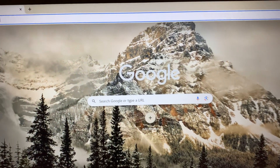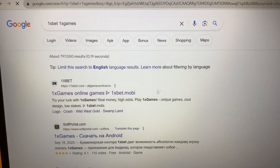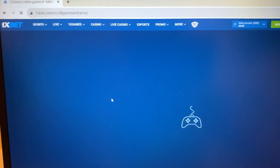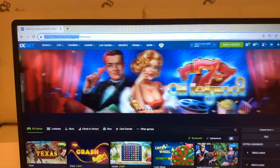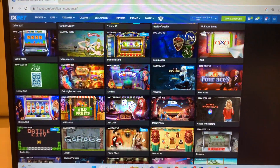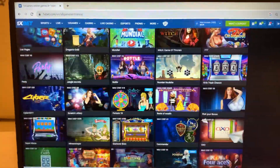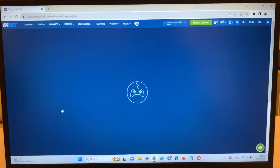Now I'll go to Google Chrome, search 1xbet 1x games, and look at this guys — first link, this is the official website 1xbet.com. Press this, look — real world 1xbet. And look at this guys, now I'm going to the game Dragons Gold and I'll show you how I win money.